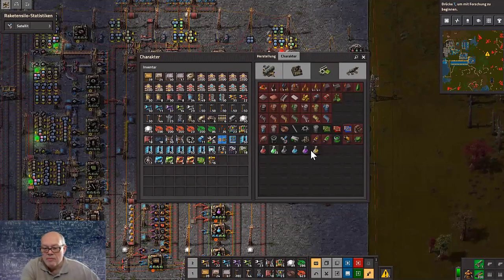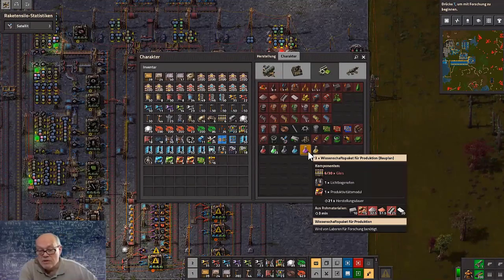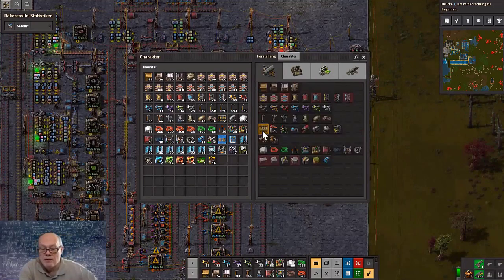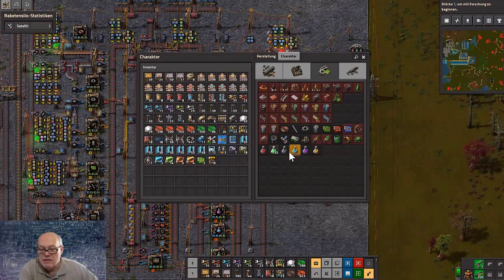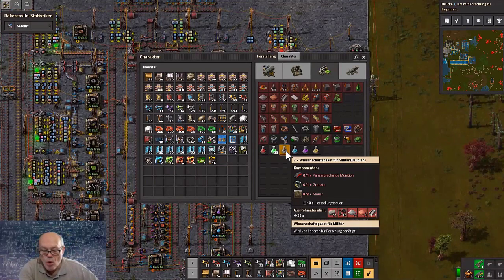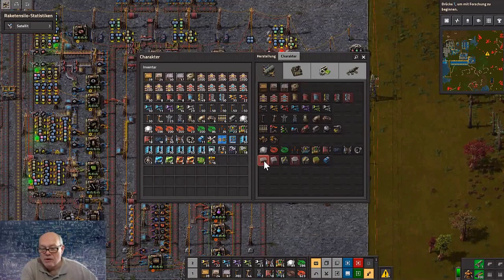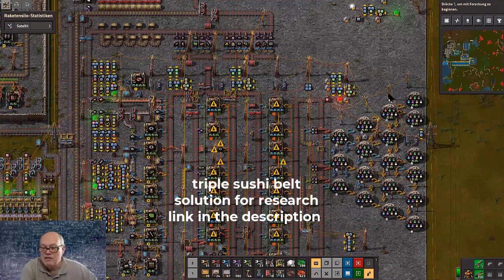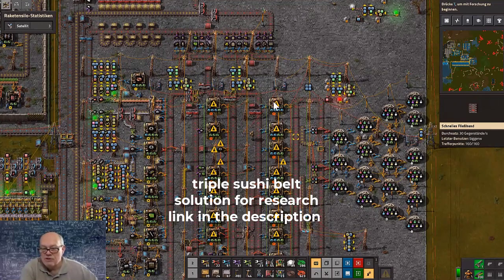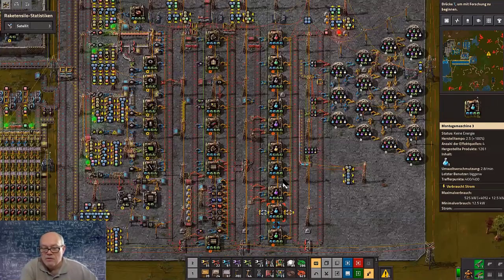One of the science packages needs tracks, and tracks need stones, steel, and iron. There's another one that needs walls, and walls need bricks, and bricks are also made from stone. This is a small combined system — they consume the science packages, which are produced here.